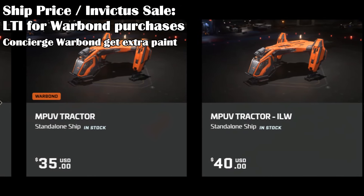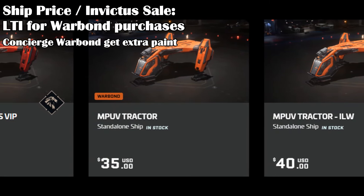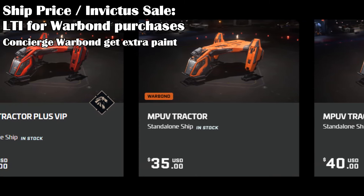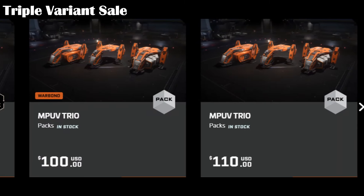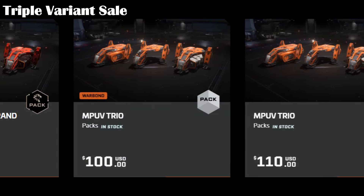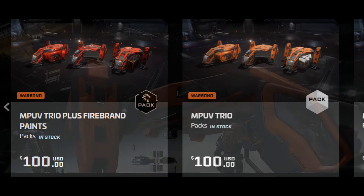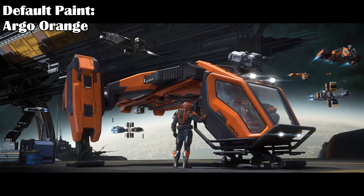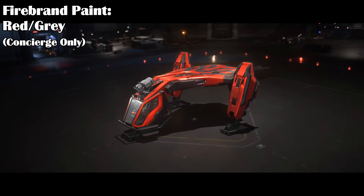The MPUV Tractor goes for $35 war bond or $40 in store credit. There is a sale right now with lifetime insurance for the war bond purchase, while the store credit version is 120 months insurance. Concierge get that sale plus a free concierge paint with the war bond version. You can also buy a 3-pack of the ships for $100 war bond with LTI or $110 store credit with that same 120 months insurance. The Argo MPUV is normally the usual Argo orange color, but you can buy other paints — the yellow sunlight paint, the grey storm grey paint, and for concierge only, the red and grey firebrand paint.